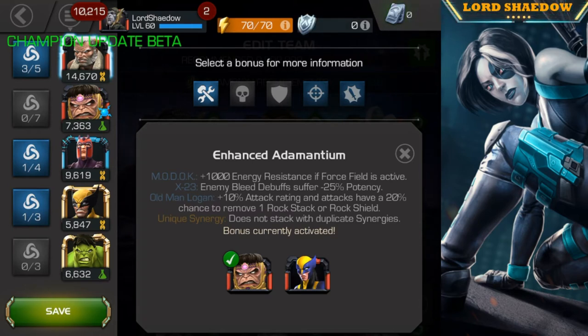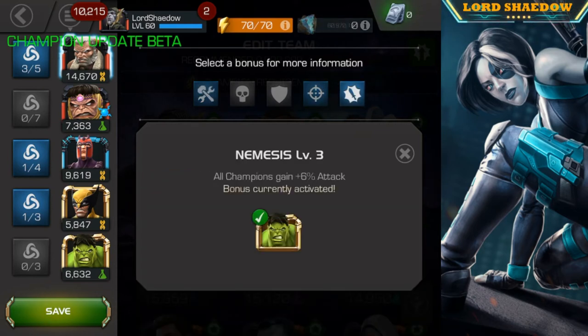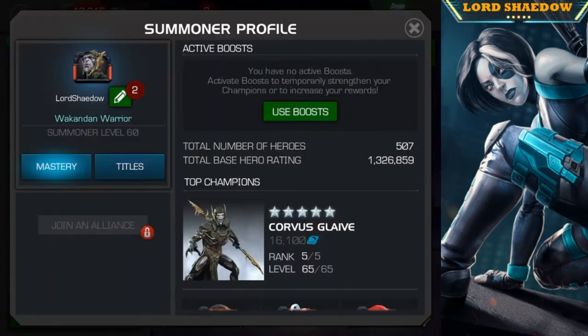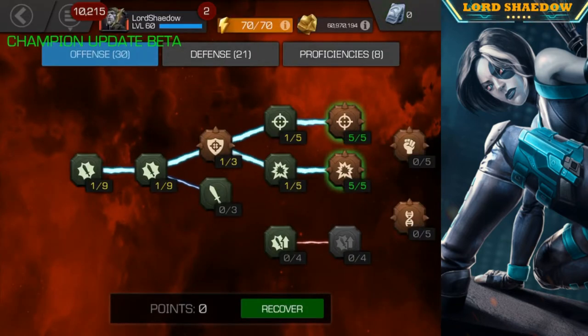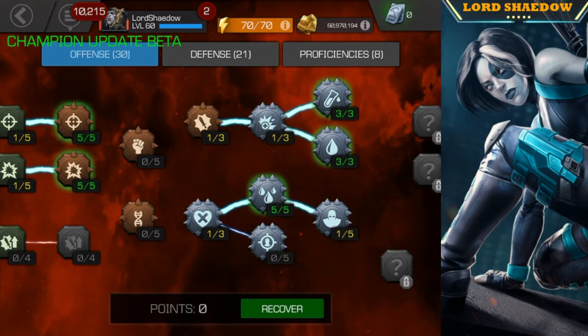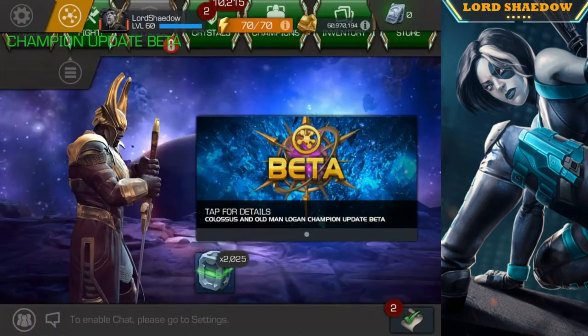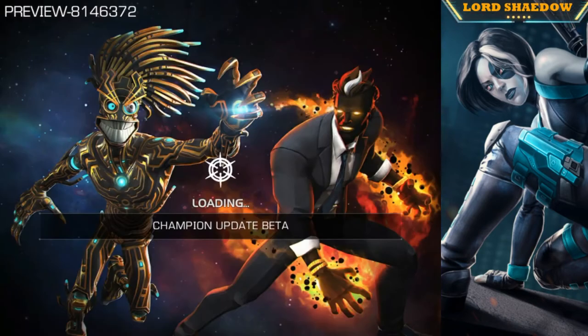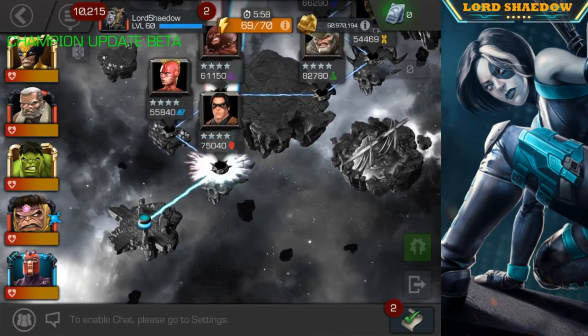Looking at the active bonuses: 10% more attack rating, more crit damage, and more attack — more crit overall. Before we go in, I changed my mastery setup, so this is different from what I used on stream. It's almost identical except I have Deep Wounds maxed out. My normal build has maxed Despair, which doesn't help here, so I swapped that out for maxed Deep Wounds. When testing, it looked like Deep Wounds would help a lot and synergizes well with Old Man Logan.